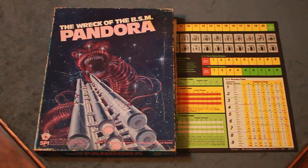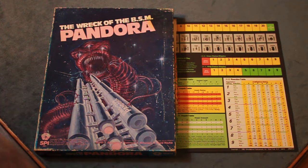There's an article, I believe, in The General about how to combine them. For the BSM Pandora, it contains some creatures that are captured, but it doesn't include all the creatures that are in The Voyage of the BSM Pandora. You can develop those from the General article.